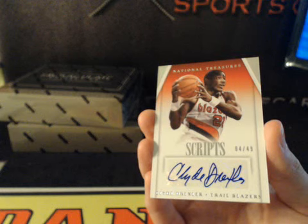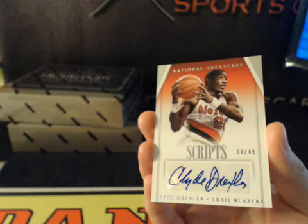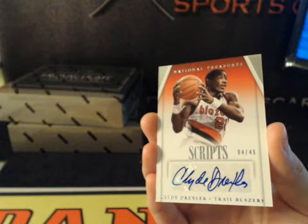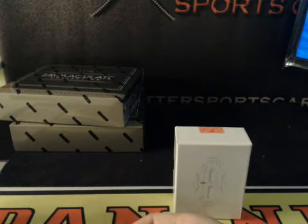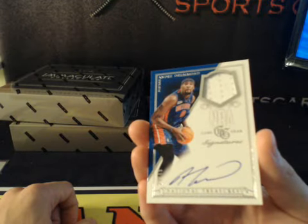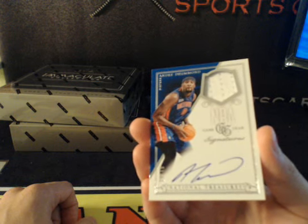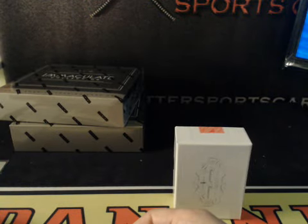Script's Autograph, 4 of 49, for the Blazers — third Blazers hit already. Going to KSED: Clyde Drexler, 4 of 49. Three cards to go, it looks like. Somebody's going to be happy in a minute. 29 of 49, André Drummond, Game Gear Signature Materials, on-card, Game Worn — Pistons. Truth 17. Rigged break.